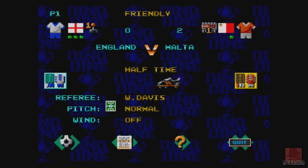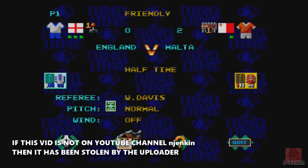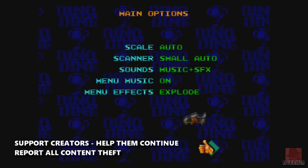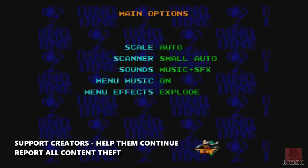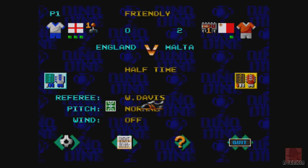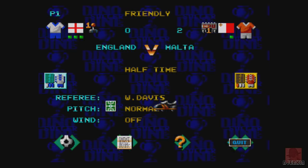Right, in we go. Let's change the formation or something. That's the match stats so far — not much possession. The wind is off. You can change to different pitches. There's an option to turn the music and sound effects off if you want to. I'll keep it on — I'm getting used to it. So you can turn that off at any point, which is good. Well done, Dino, for having that as an option.